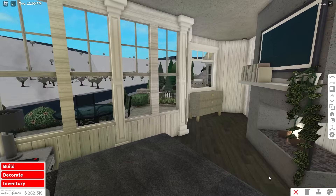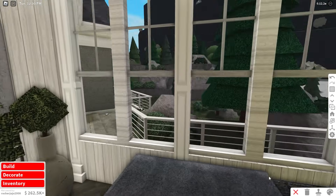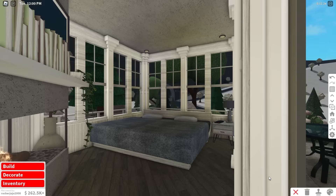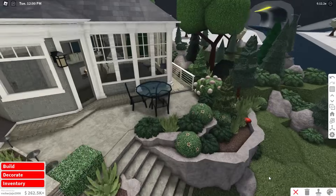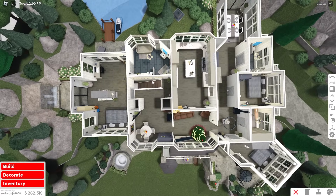I really like this bedroom right here. It's got a really beautiful view and all that stuff — the scenery from this bedroom is awesome. I would love to live here. He better like this house! And with that, our upstairs is fully decorated.